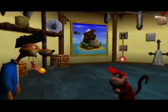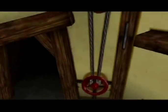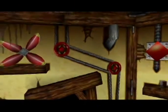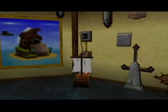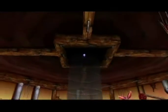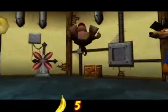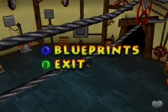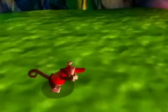You can actually go to Snide's right now — I'll show you what that's all about. He'll do that just every time you bring him a blueprint; he'll just give you golden bananas every time.